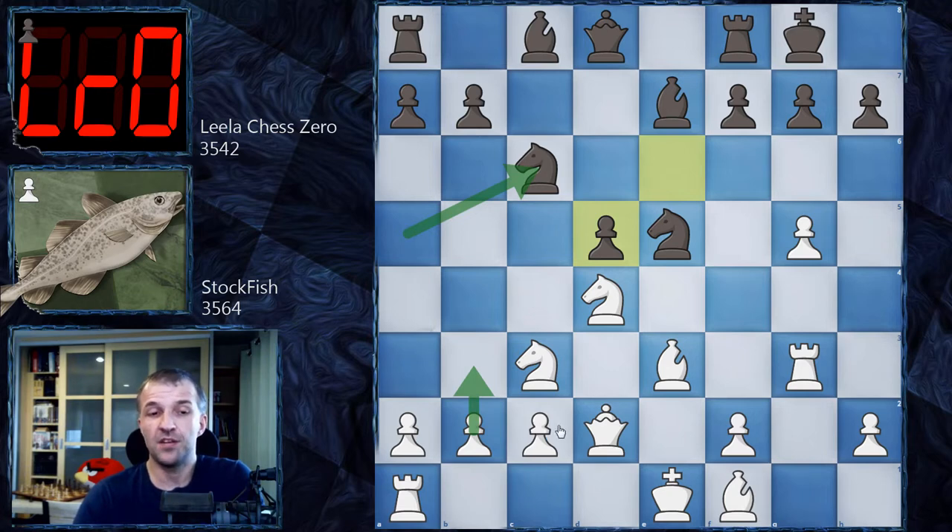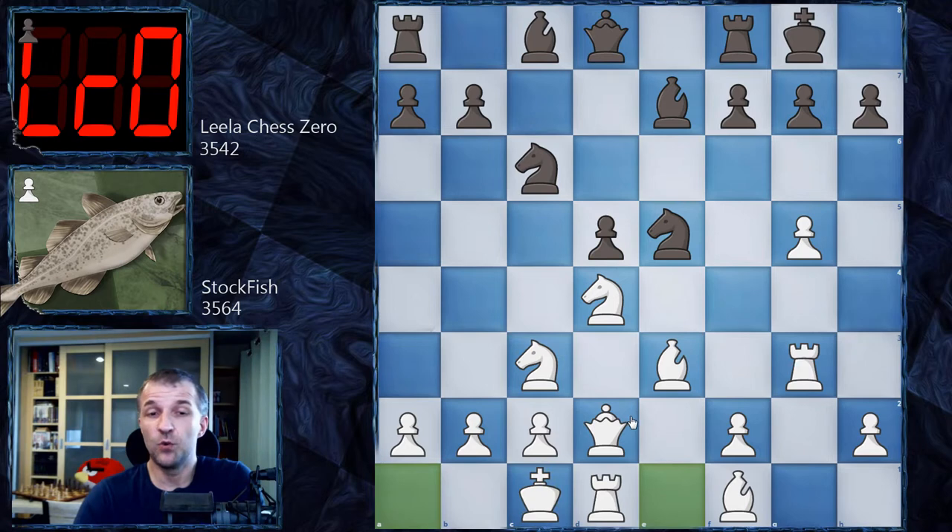Black could probably attack white's position. However, f4 is also possible, kicking this knight — so this knight wouldn't have time to jump to c4. Probably something like Knight g6. But white didn't even bother with that and castled queenside. And here, instead of playing that — which could still be an idea — we have Bishop g4, attacking the rook.